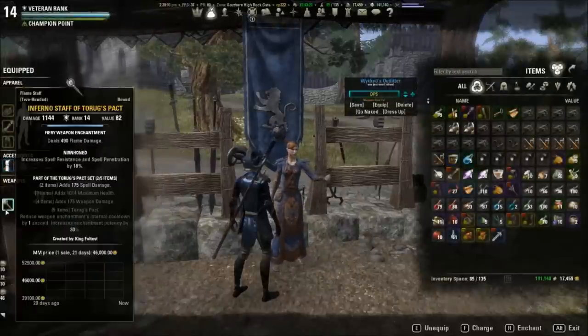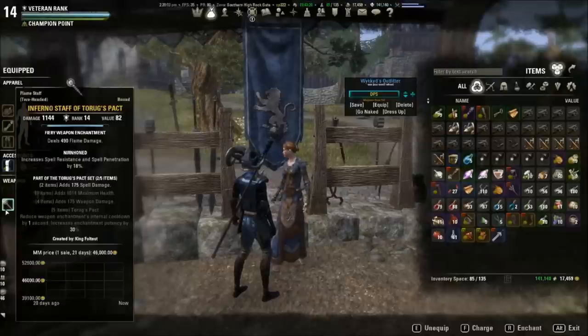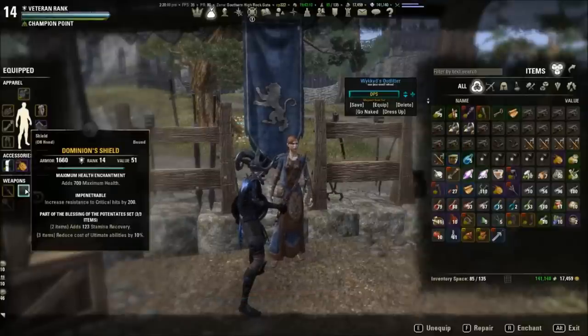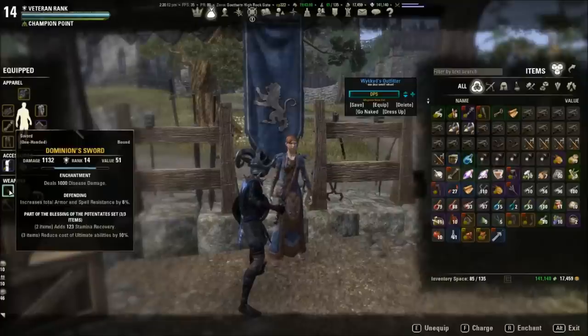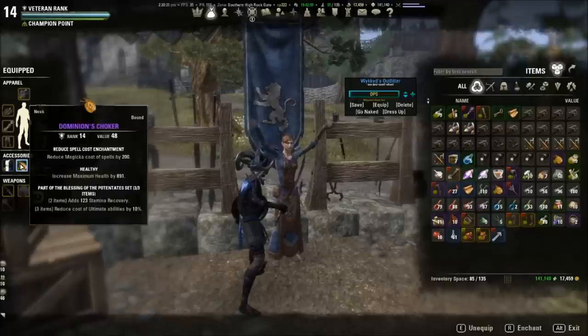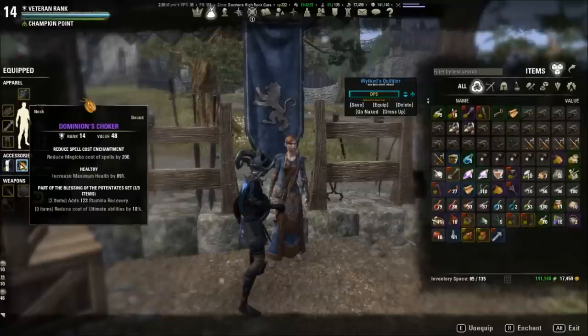You'll notice my back bar is kind of interesting. I have a Flame Staff of Torx pack for more spell damage, and then I have a Sword and Board Dominions — also droppable in Reward of the Worthy bags. It has Impin on the Shield and Defending on the Sword. Defending gives me a nice boost in Armor and Spell Resistance. The Neck also drops from Reward of the Worthy bags, or you can buy the VR-14 version. It gives reduce ultimate cost of 10% plus stamina recovery for block casting.